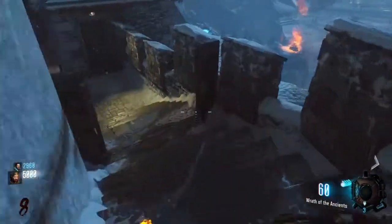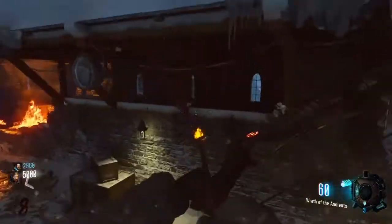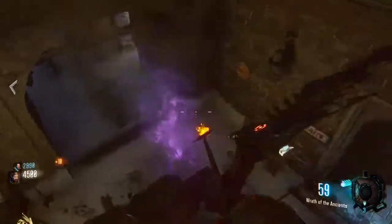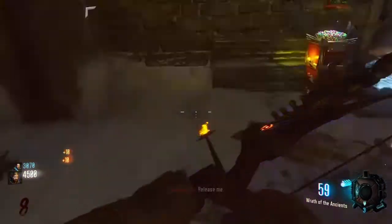Hello everybody, my name is Hoppin Out and this is going to be a tutorial guide of the Void Bow. You run downstairs near the double tap machine, shoot the little symbol, and pick up the quest.